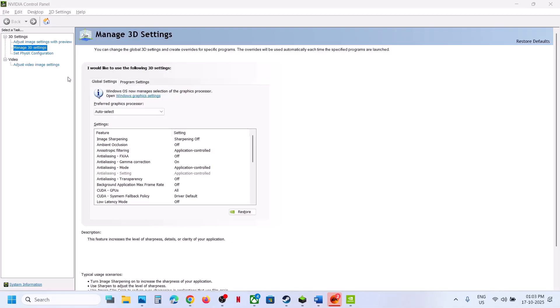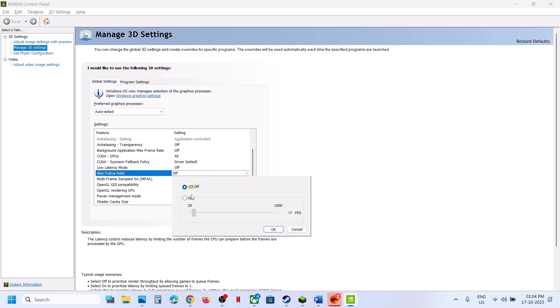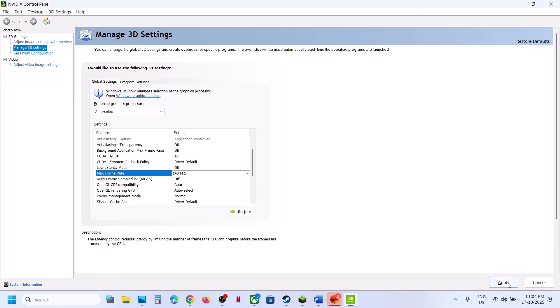Once NVIDIA Control Panel is open, go to Manage 3D Settings, then Global Settings, and find Maximum Frame Rate. Turn it on and set it 4 to 5 frames below your monitor's refresh rate — for example, if your monitor is 144Hz, set it to 140. Click OK, then hit Apply at the bottom right.